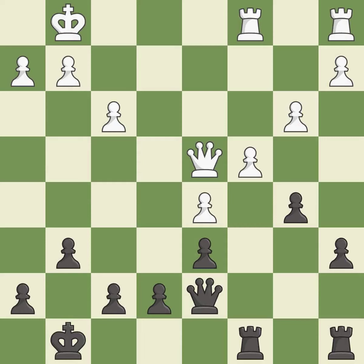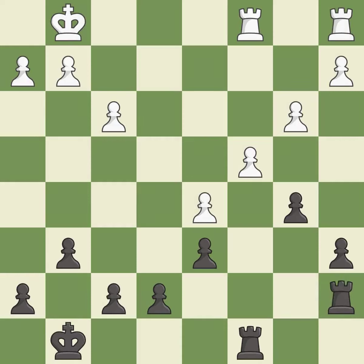This is not the best — it is an inaccuracy. This offers an equal trade of pieces. This maintains the balance in material with a good trade. Takes back. This is the start of the endgame and black is equal.